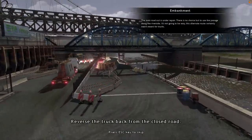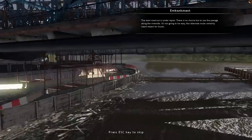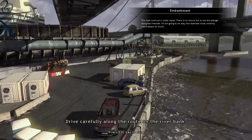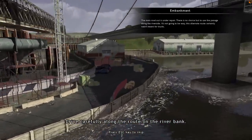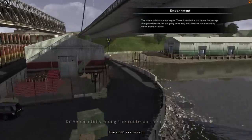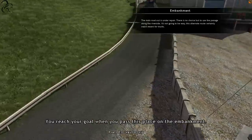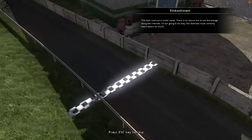Okay, reverse the truck back from the closed road - you can see the accident there on the bridge. Looks like we've got to drive it around this course here, that looks fairly narrow. Drive carefully along the route along the riverbank. I can see some fairly tight spots there, like right there, that looks nasty. And that's a hell of a 90-degree bend. Reach your goal when you pass this embankment line. Let's have a go.